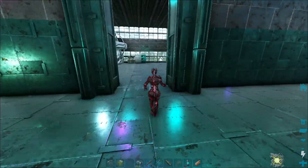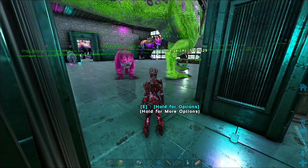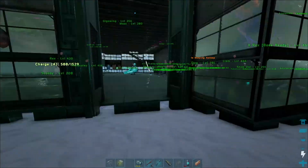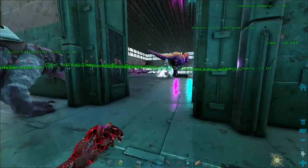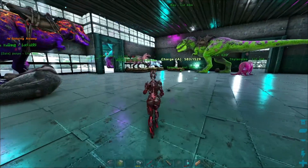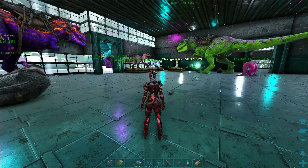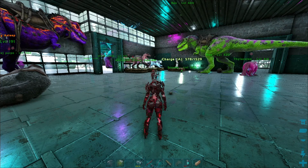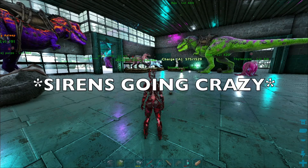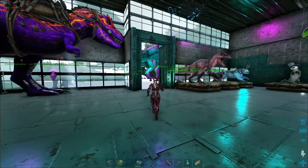Alright guys, I don't really know what I'm doing with pre-recorded content but we're gonna give it our best shot. As far as updates go, we don't really have any updates other than the fact that we have our gigas growing up and babies growing up. We haven't really done all that much in-game other than raise babies, but the plan for today is we're gonna go get wyvern eggs, record the process, see what colors we end up with, and we may turn some of the eggs into kibble.